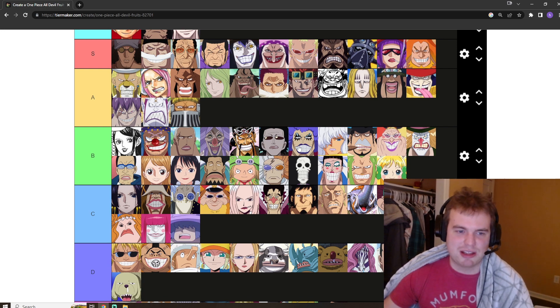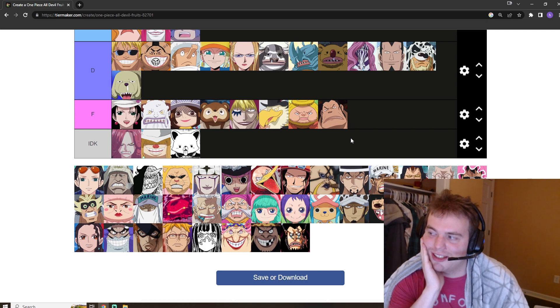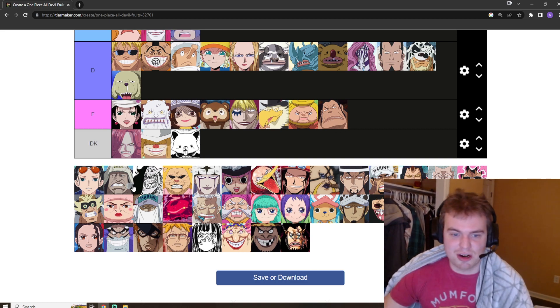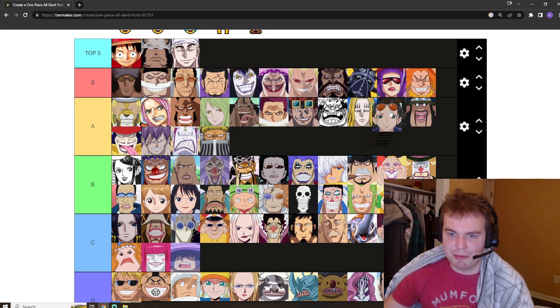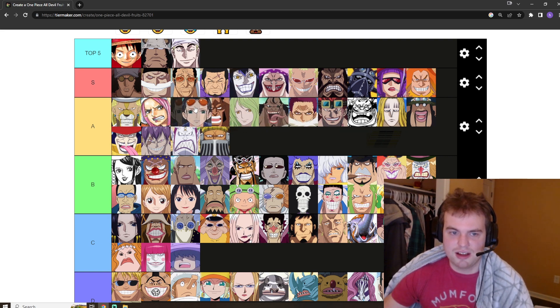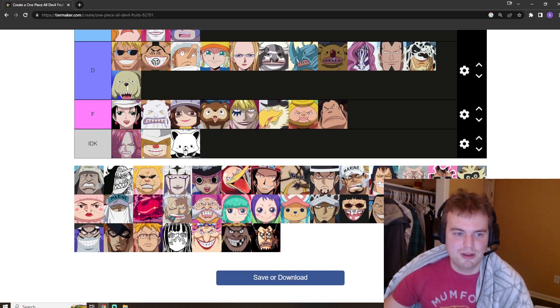Robin has the Hana Hana no Mi, which allows you to sprout body parts wherever. I'm not even going to get into the potential specifics of that. It's a very strong ability, very utility focused — A tier. Just because of how useful it would be in everyday life, I'm going to put it pretty high. It's so good, it's so useful.